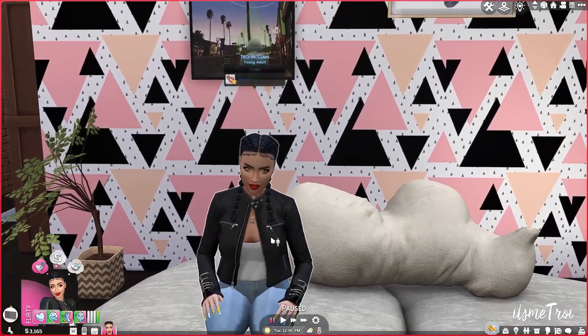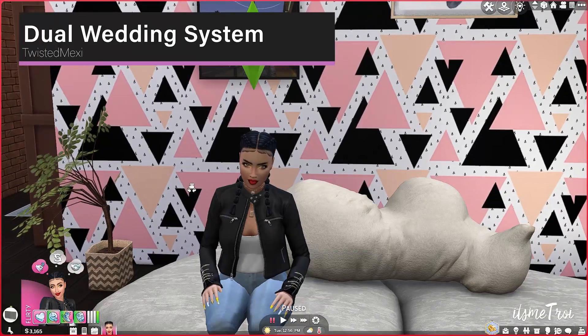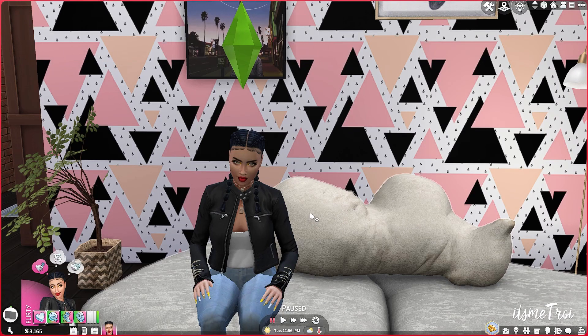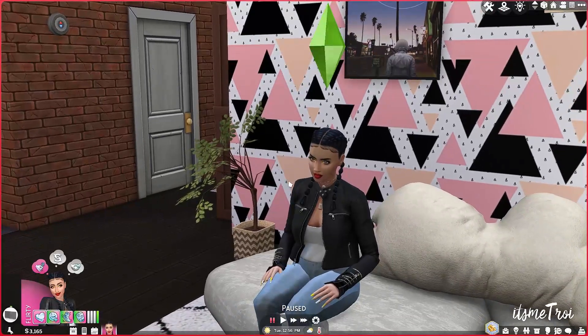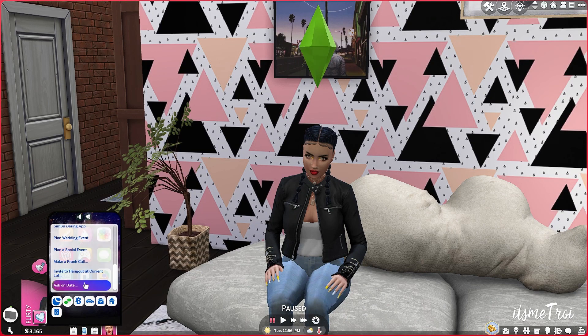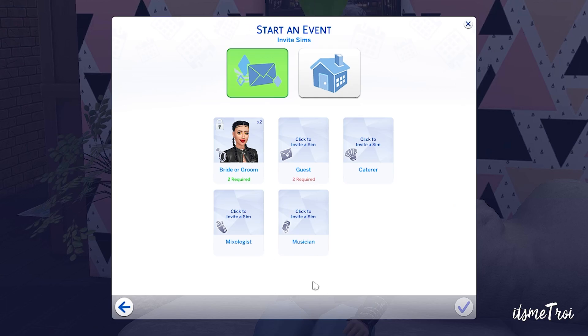We're back with my sim self, and the next mod I want to show you is the Dual Wedding System from Twisted Mexi. It allows you to enjoy the base game wedding system and also the new system from My Wedding Stories. My Wedding Stories came out recently and it was kind of buggy, and a lot of people have been asking for the base game wedding system — which gets overwritten when you install My Wedding Stories. Twisted Mexi was like, I got you. All you have to do is go to Plan a Social Event, Wedding, and select the gold event for the base game wedding — bride and groom, guests, mixologist, all of it.